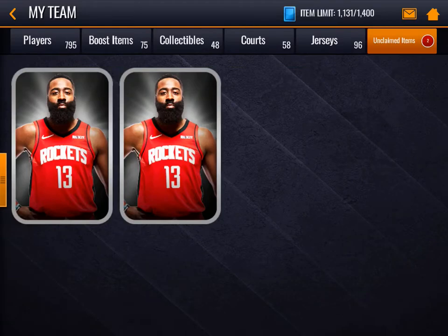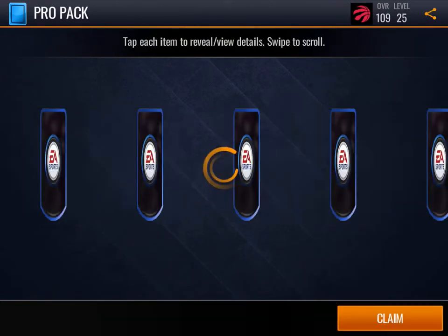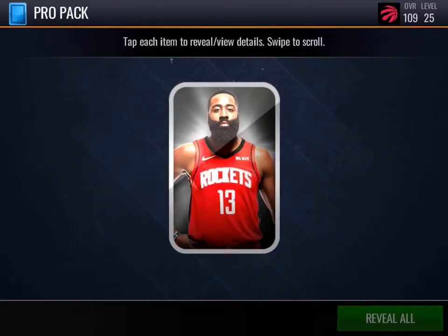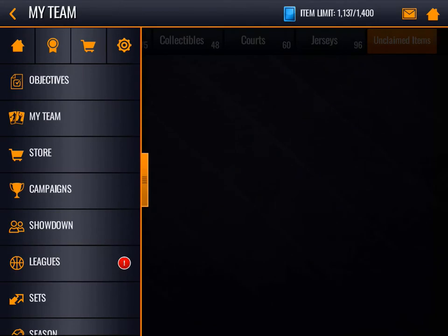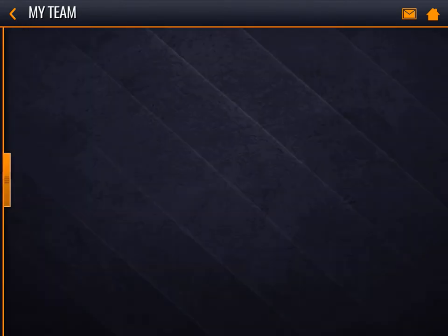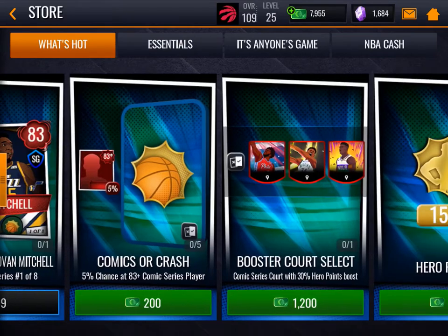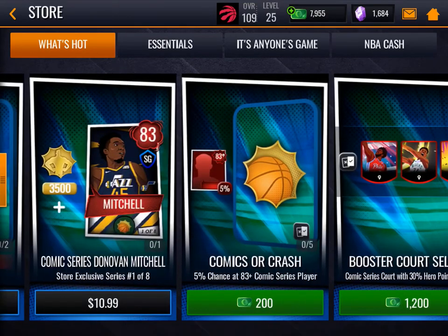Let's get into packs first. We have two Pro Packs saved up. Let's take a look if they got buffed or not. 76 overall Bryant — they say 71 plus. Let's go to the store and open up some more Pro Packs. You can also open up a booster court with a 4 plus 30% hero point boost — I'll think about that. Also a plus 16% XP. I highly doubt that would be auctionable, but I'll think about it.